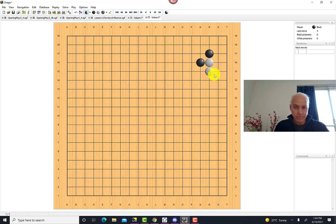If white extends, that's one possibility. Another possibility is for white to cut, which is a little more complicated. But with this extension, black's obvious answer is to connect, which is very simple to understand because of the importance of keeping your stones connected. This is a simple and easy shape to understand.